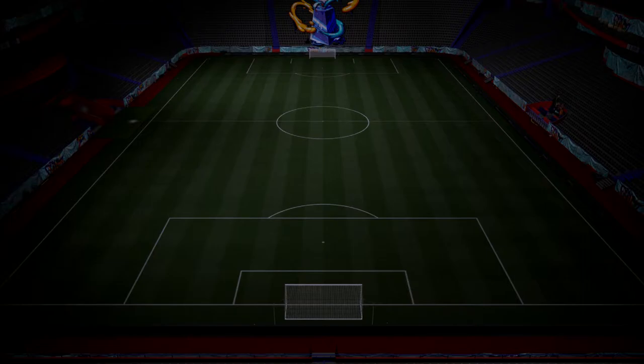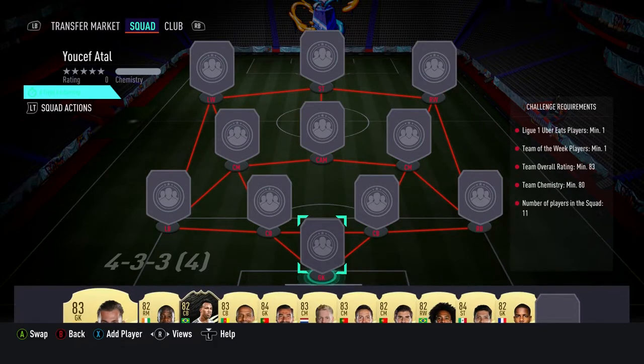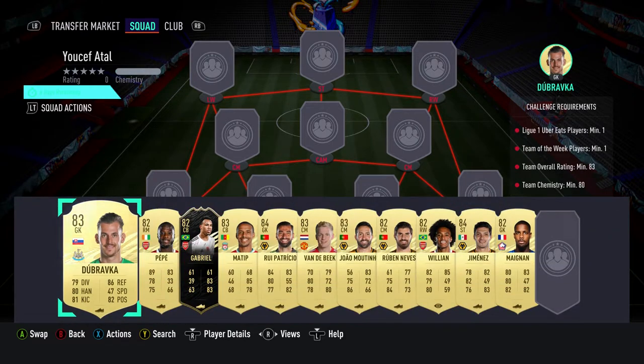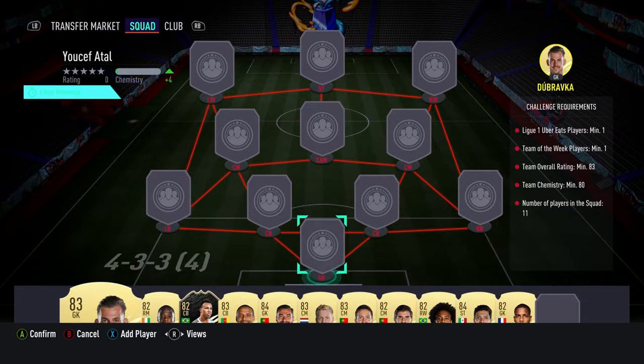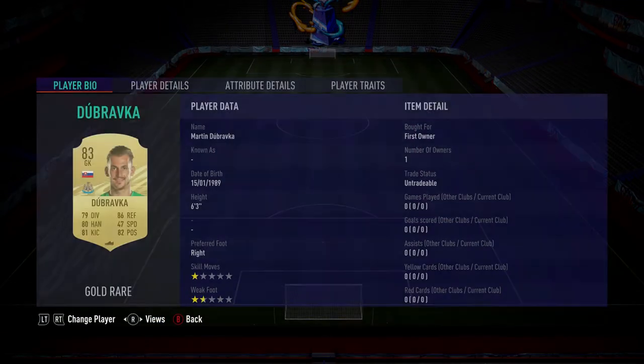Youssef Atau goes for around about £30,000, maybe a bit less — about £29,000. Get him cheaper if you can be bothered to bid on players rather than buy now. I bought them all now and three of them are packed, but there's no loyalty required. All position changes, so let's get it done and get the player.